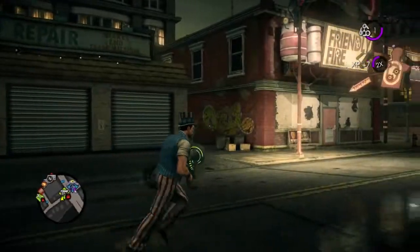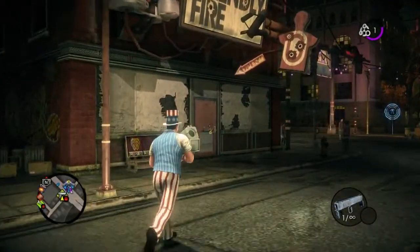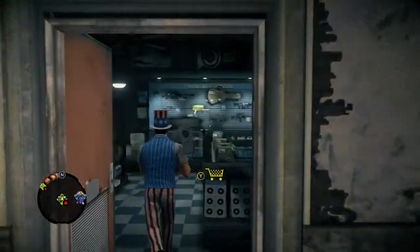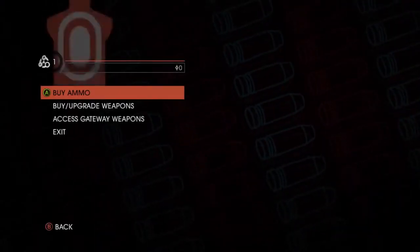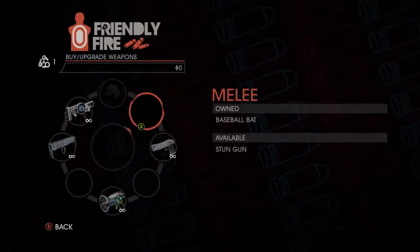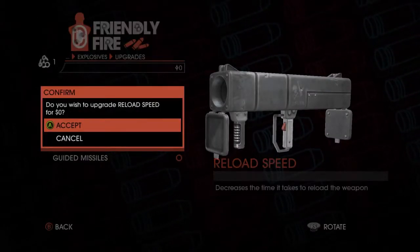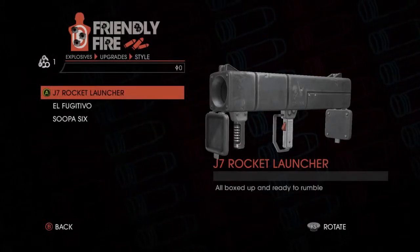Next we're going to introduce weapon customization. Customization has always been a major feature of Saints Row games in the past, and we've decided to extend that into the weapons now as well. So here you're going to see us take the rocket launcher and we're going to be able to upgrade this weapon. In Saints Row 3 we introduced weapon upgrades, and people really enjoyed that. But in Saints Row 4 we wanted to take it the next step by giving the players the opportunity to customize the look of their weapon now as well.